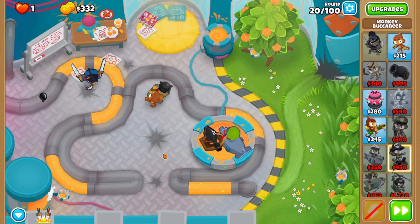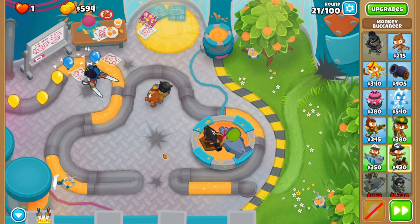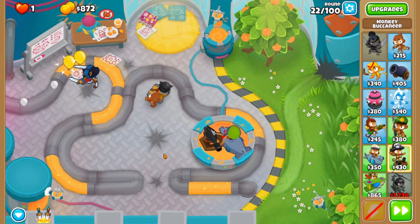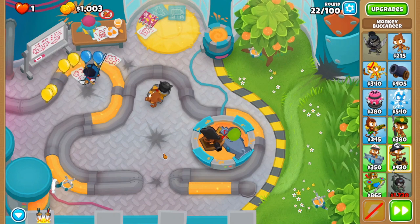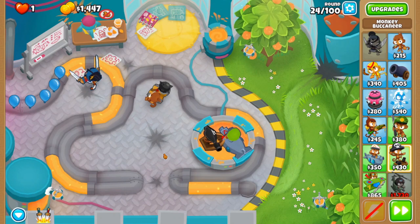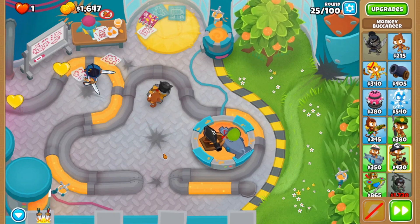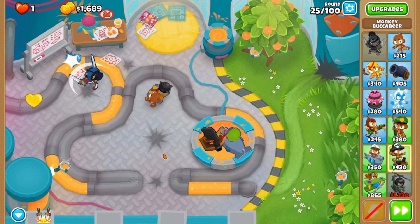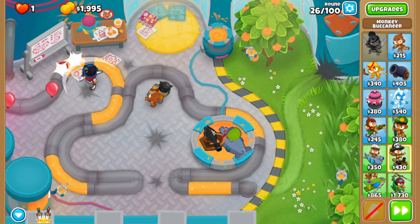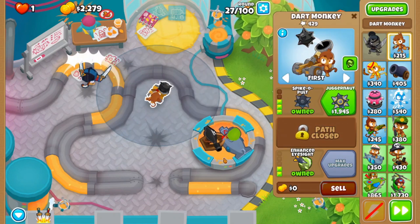These first couple of rounds shouldn't be that difficult. Sada does a pretty good job slicing everything. What's nice about several of the easier maps in BTD6 is with CHIMPS, you don't have to do everything a certain way — there's a lot of creativity to how you lay out your towers.